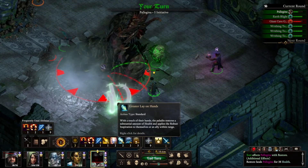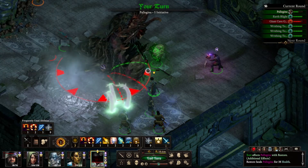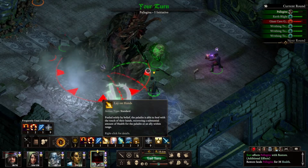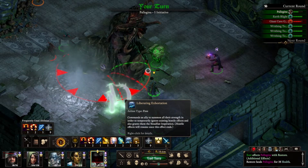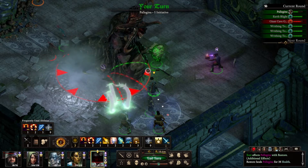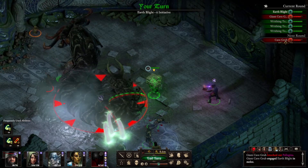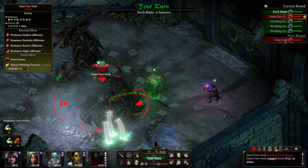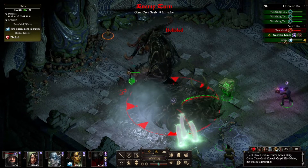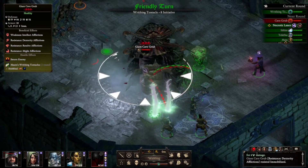Alright Pallygenia, you are going to back up. Actually, you're engaged. Let's try something. I'm going to back up to here. Oh, and she's down and near death. Great. I should have just laid on hands with her. Now the pet's tanking.